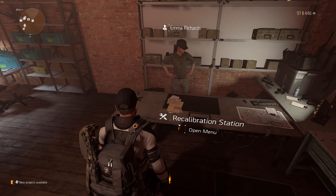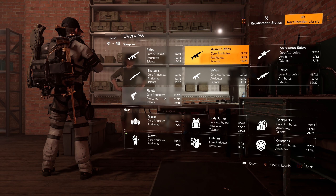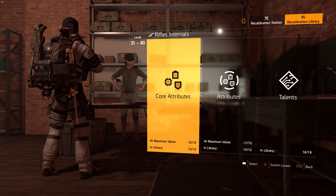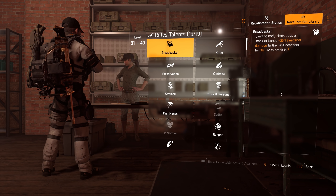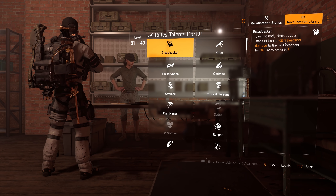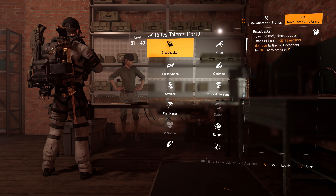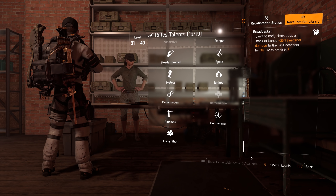Now let's talk about weapon talents. We'll go through the library since it's a bit easier. Starting with rifles, since they're pretty popular right now and have some unique talents. Breadbasket is a decent alternative but it's definitely not at the top of my list.